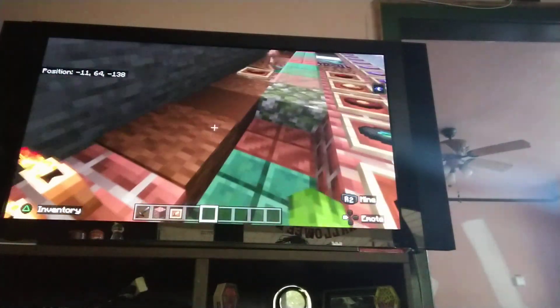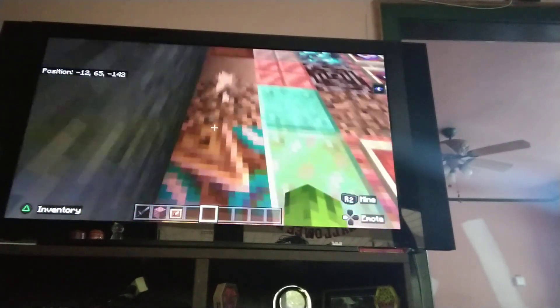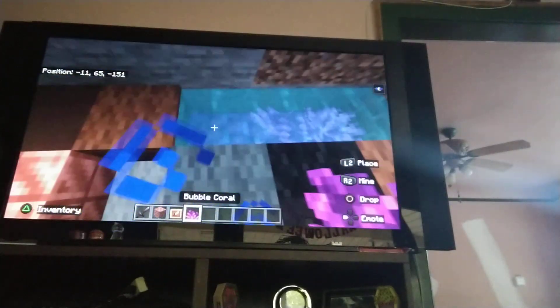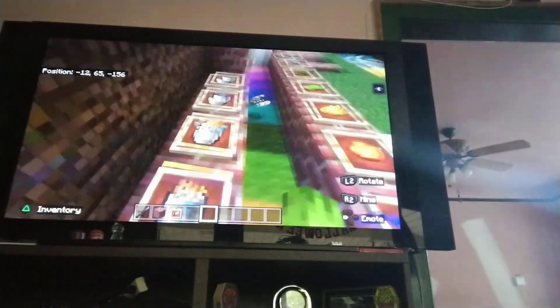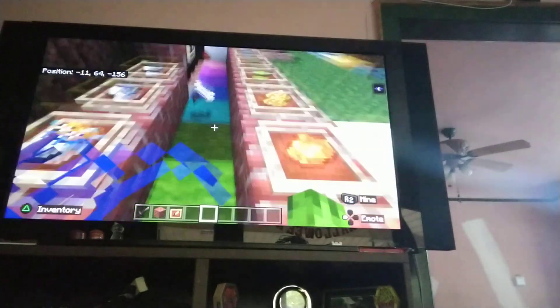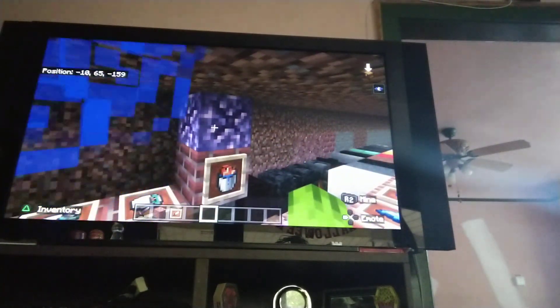Brown banner, brown bed, brown candle, brown carpet, brown concrete, brown concrete powder, brown dye, brown glazed terracotta, brown mushroom, brown mushroom block, brown shulker box, brown stained glass, brown stained glass pane, brown terracotta, brown wool. This one also needs to be fixed — we have bubble coral and bubble coral block, and there's bubble coral fan. Bucket, bucket of axolotl, bucket of cod, bucket of pufferfish, bucket of salmon, bucket of tadpole. You see these ones — milk, water bucket, and lava bucket — I had no space left here, so you have bucket of fish and budding amethyst.